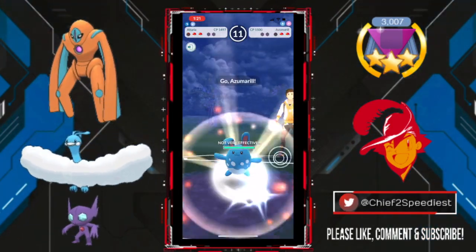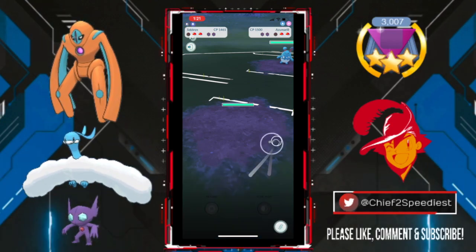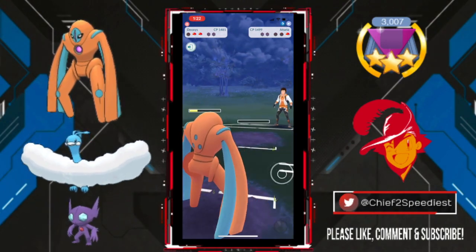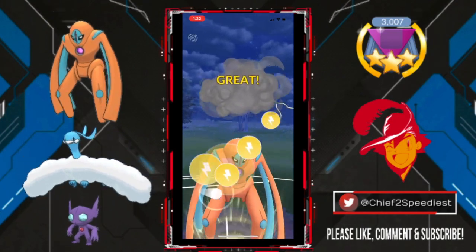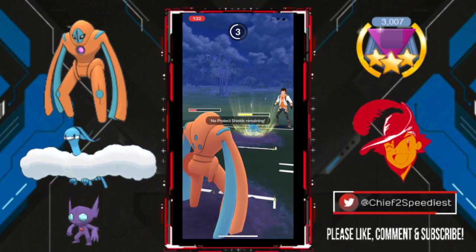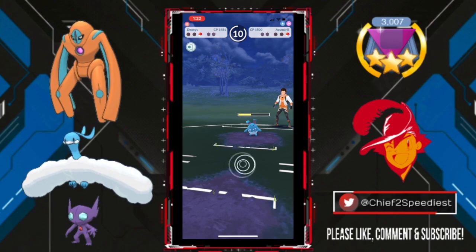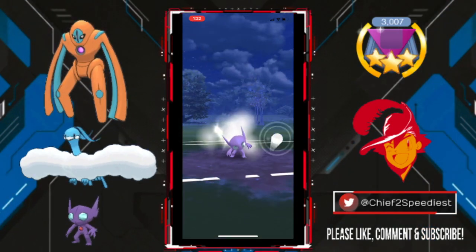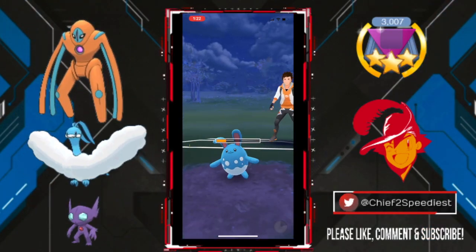My opponent comes in with Azumarill, and this is actually not good for us — still a very precarious match. I go into Sableye to get some energy together. My opponent swaps into Altaria trying to make a sac swap, but it doesn't work. Going to go for Thunderbolt here. This is a really exciting match. My opponent is going to fire off the Ice Beam, but they do something very clever and undercharge it. I have to get to Return to win this match, and we get there. This is going to rock this Azumarill's world, and we win the first game of this set.